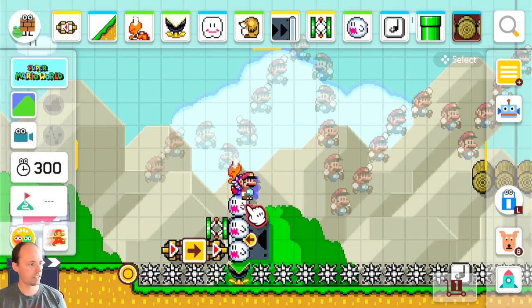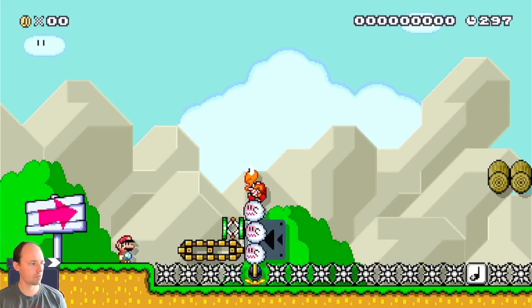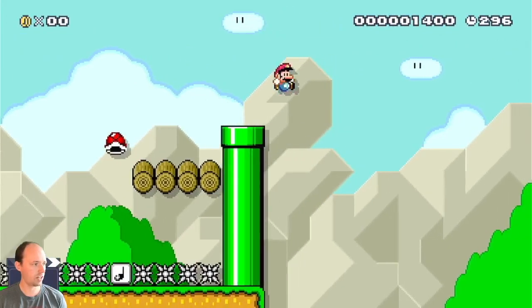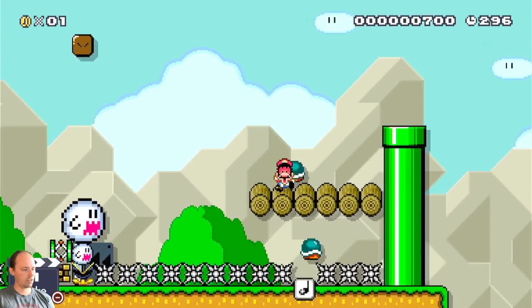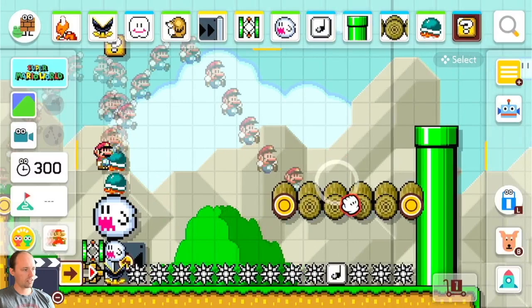Ghost stacks are great because any enemy that you hit will fall right through them. So it falls through, we hit the squirt, and then we have a shell to hit. If you're doing stacks of beetles, you want to make sure it's consistent — either have no jump or a controlled jump that hits something generally, so you get a consistent outcome every time.